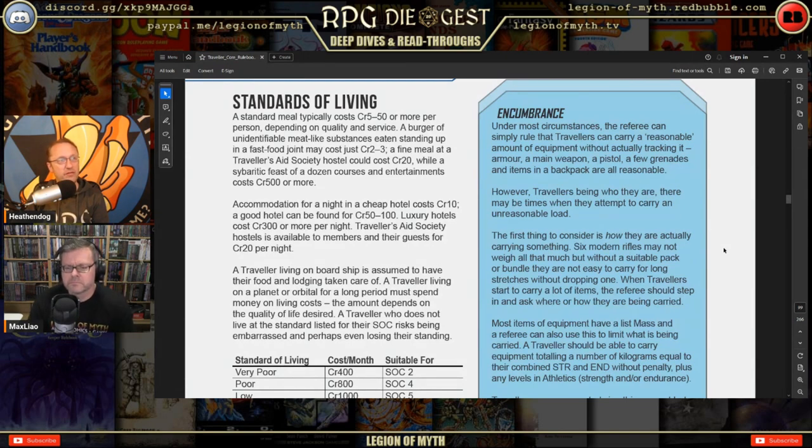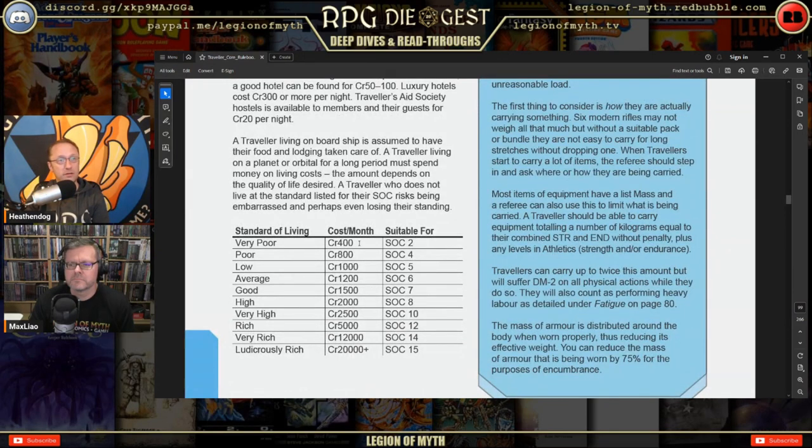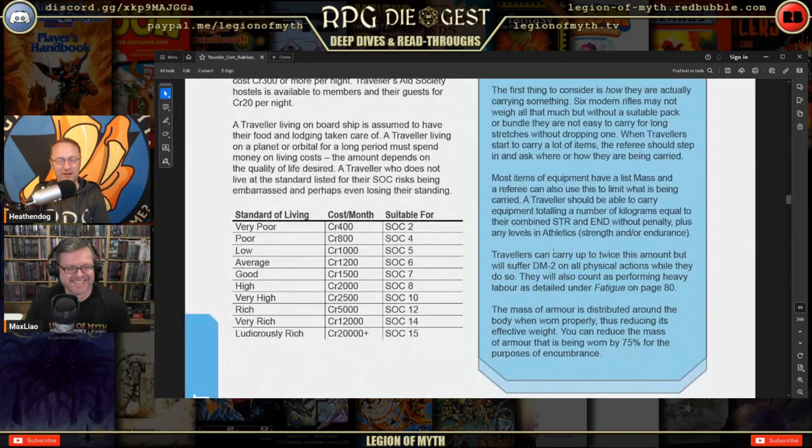Accommodation: a cheap hotel costs 10 credits a night, a good hotel 50–100, luxury hotels 300 or more, and Traveler's Aid Society hostels are 20 credits per night for members. A traveler living on a planet for a long period must spend money on living costs. The very poor standard of living costs almost nothing per month — basically space ramen and a flexible heat shield as a tent.